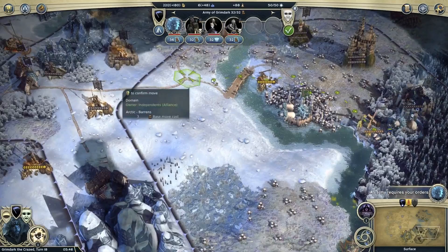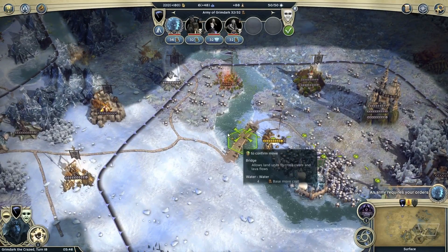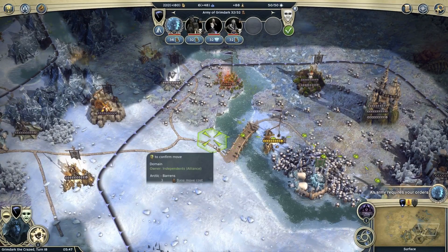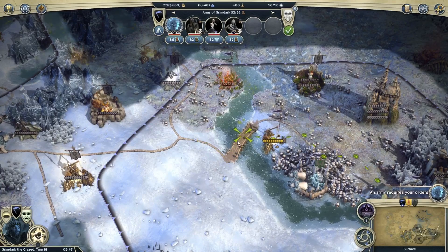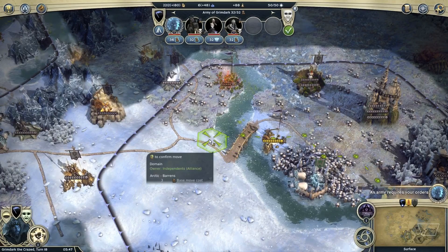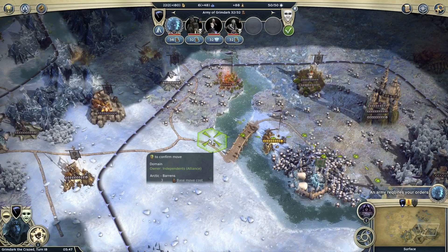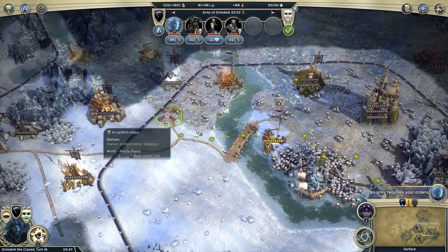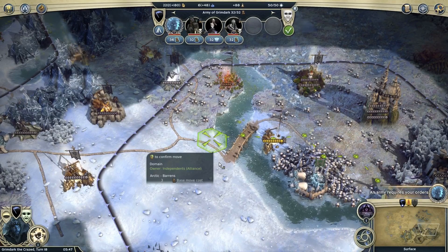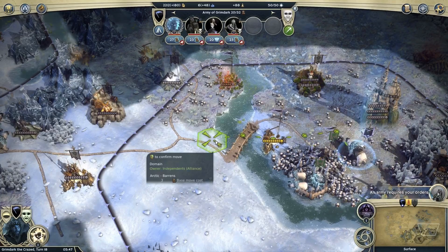One little buggy thing that annoys me about this game is the way bridges work. They appear to go from that hex to that hex, but actually you can go from that hex to that hex to that hex. You jump off the bank onto the bridge and jump off onto the other bank. So the bridge actually connects to two hexes on each side, which is a bit misleading — and it means you can't block the bridge with just one hex; you need to block both.